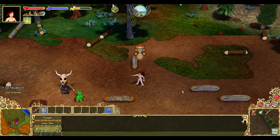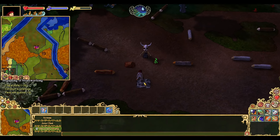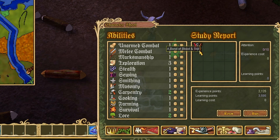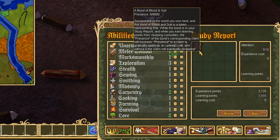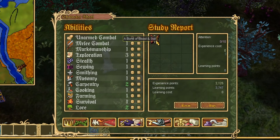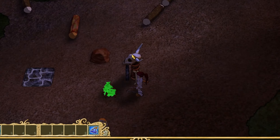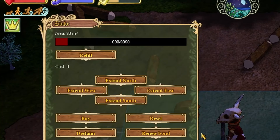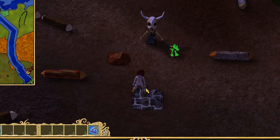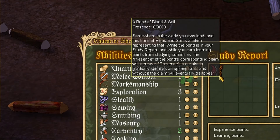Once your claim is active, congratulate yourself on becoming a landowner and familiarize yourself with some relevant information. When you finish building your claim pole, you'll be given an item called a Bond of Blood and Soil. This item gives you ownership over your claim, so make sure to keep it safe in your study report, where any LP that you earn will also award your claim a resource called Presence. Presence essentially charges up your claim so it can continue to provide you its protections. Presence drains slowly over time, so if you don't log in from time to time to recharge it, your claim will lose power, allowing other players to do whatever they please on your land. You can hover over your Bond of Blood and Soil to check how much Presence your claim currently has remaining.